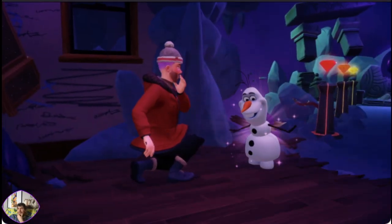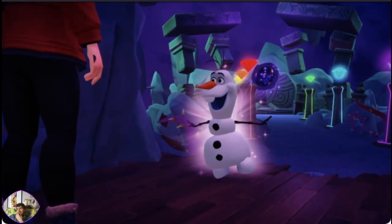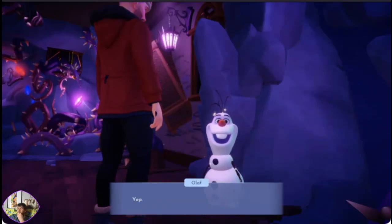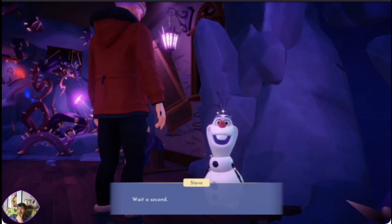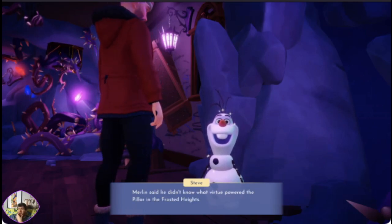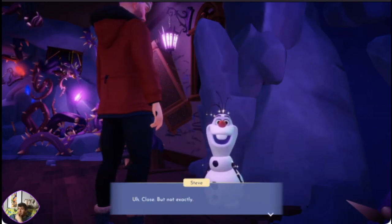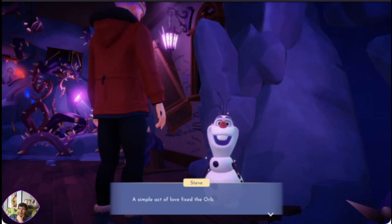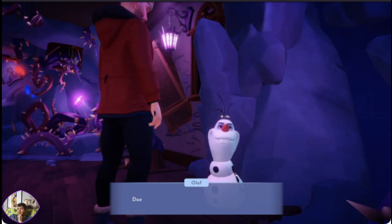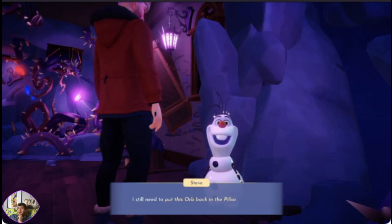The orb started to glow when Olaf hugged me! Merlin said he didn't know what virtue powered the pillar of the Frosted Heights — but now we know. It must be warm hugs! Well, close — but not exactly. It's love, Olaf. The simple act of love fixed the orb. So we saved the day? Almost — I still need to put this orb back in the pillar. Let's go.